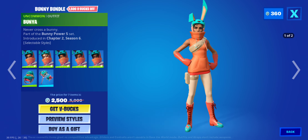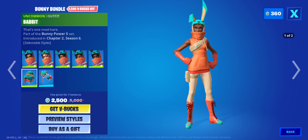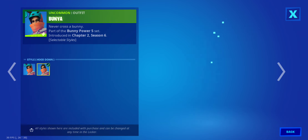The bunny bundle's back because of bunion, whisker, cc, hopscotch, babbit. Bunny is here. The bungee is here. The stylus.